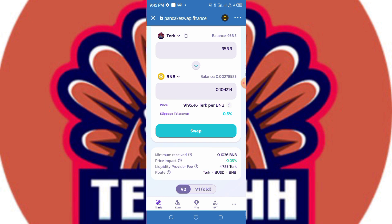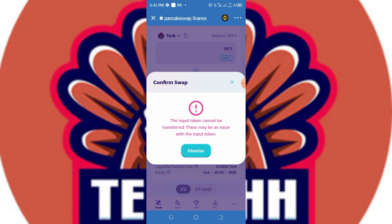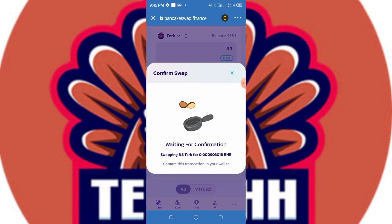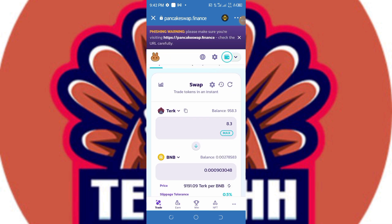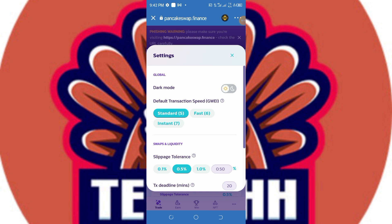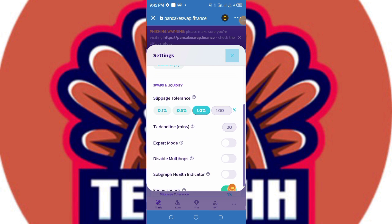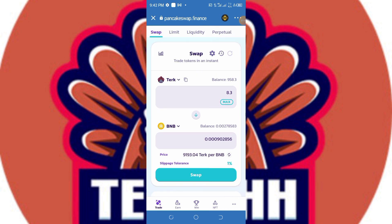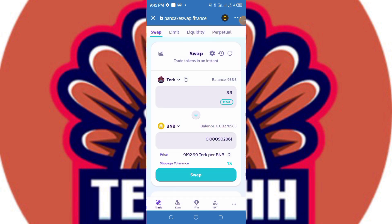That's not working either. Let's try swapping 98% of my balance — still not working. Let's try swapping 8 and confirm the swap — still not working. Let's try increasing the slippage tolerance. We've increased the slippage tolerance now, trying the 8.3 BNB amount — it's still holding. This token cannot be swapped via PancakeSwap either.